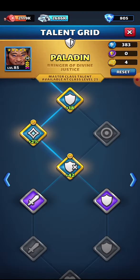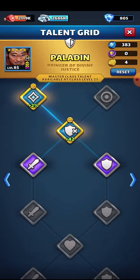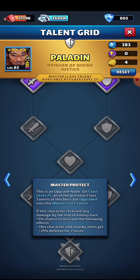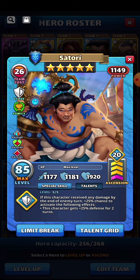For the paladin class: if the character received any damage by the end of the enemy turn, there's a 25% chance to activate an additional 25% defense for two turns. If you unlock the master talent for the paladin, it's an additional 5% chance to give that same 25% defense for two turns — so you're just going from 25% chance up to 30%. It's very straightforward and nothing to write home about.